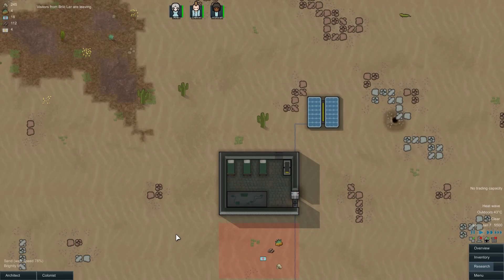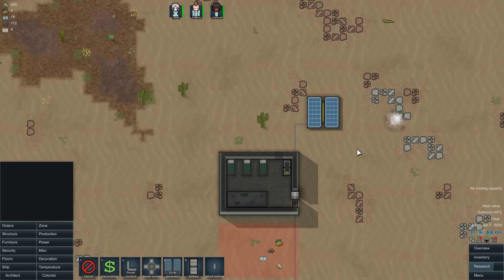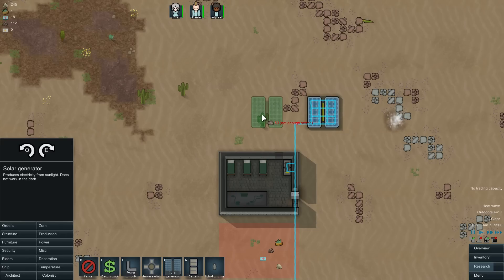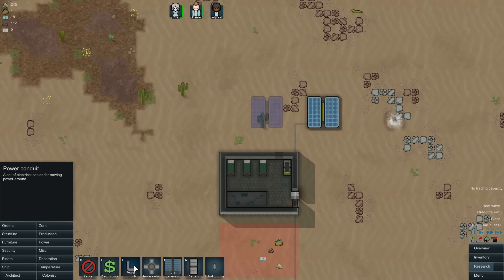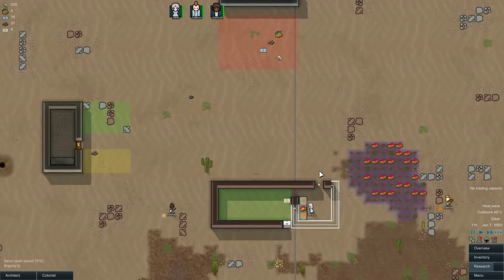Power! Actually, how far off are we on the geothermal? Electric smelting — geothermal. We need to do geothermal soon, but we don't have that option yet. So — another solar power plant! There, and a power cable to it. Go build me more solar power!